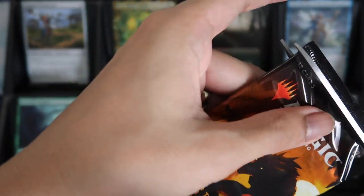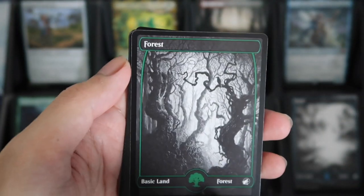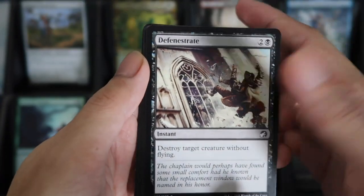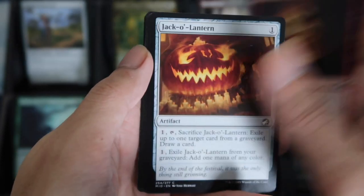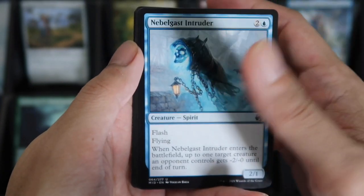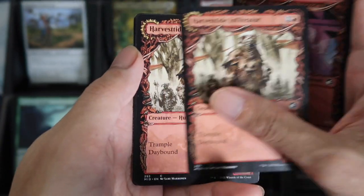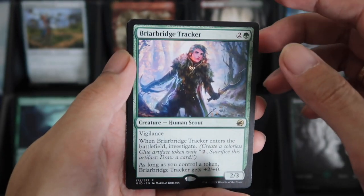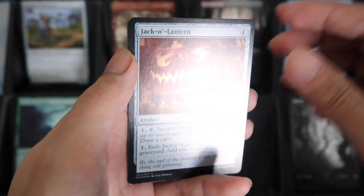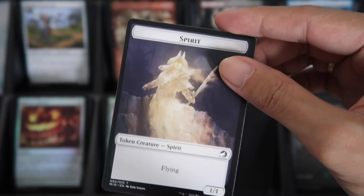Next pack. We have Deserted Beach. No Signed. Then Forest, we have Defenestrate, Neville Gust, Intruder. We have the Showcase Tavern Harvest Tide Infiltrator, back to back. Then we have a Rare Briar Bridge Trekker, and the Foil Jackal Lantern. Nice. Then a Spirit Token.